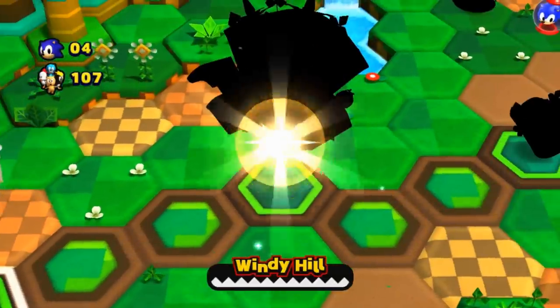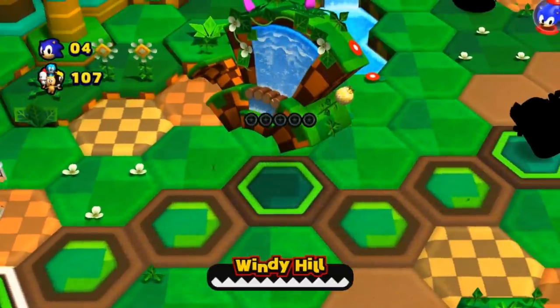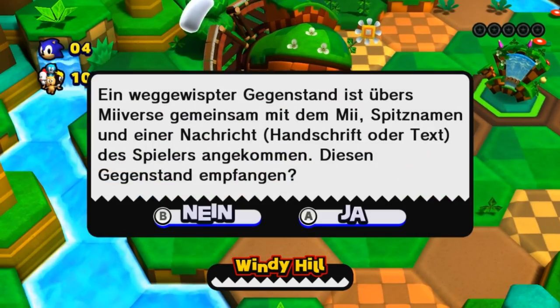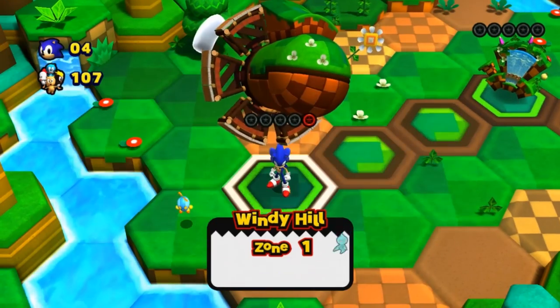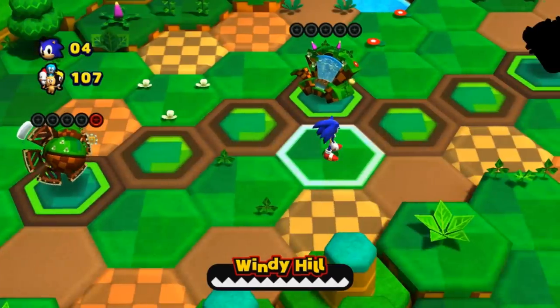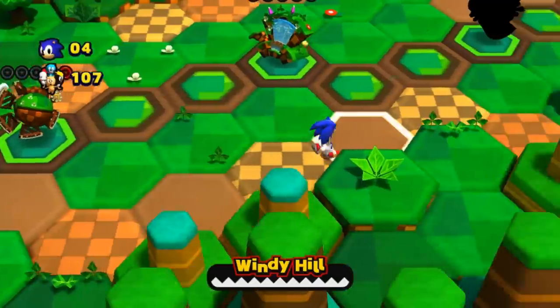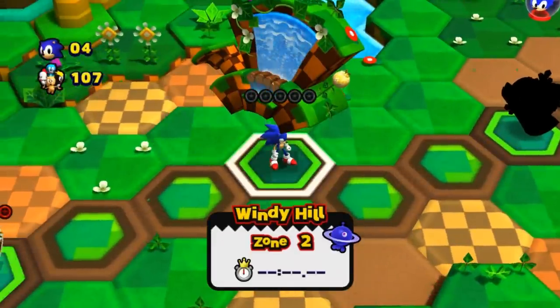Und da haben wir so eine Art Weltkarte. Auch ganz nett. Die erste Welt: Windy Hill – das heißt grün, wie man es von den ersten Sonic-Zonen immer kennt. Können hier auch relativ frei rumlaufen. Aber jetzt Windy Hill 2 bitte.